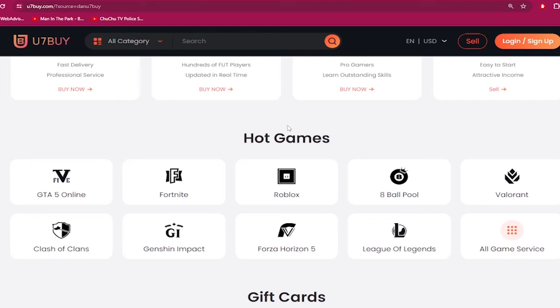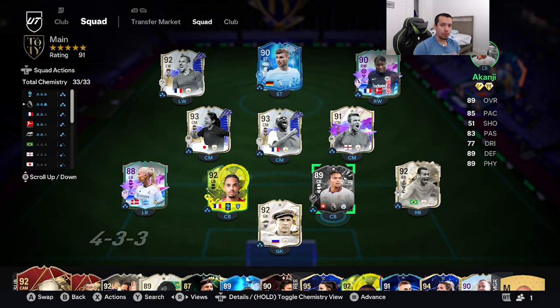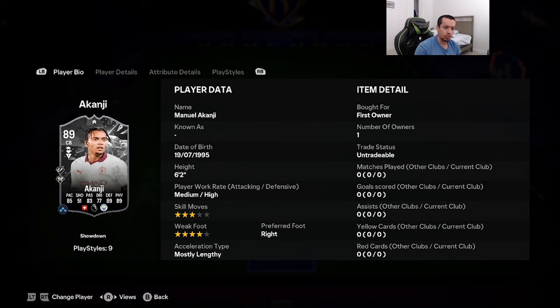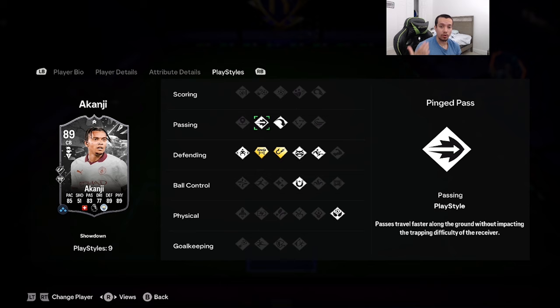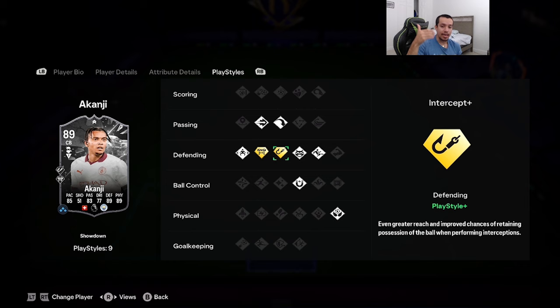Welcome to another video. Today we're going to review the 89 newly released SBC Showdown Akanji. We're looking at 6'2 height, medium-high work rates, three-star skill moves, four-star weak foot with right foot. Acceleration type is mostly lengthy: 85 pace, 83 passing, 77 dribbling, 89 defending, 89 physicality. Play styles include ping pass on basic, along with long ball pass, anticipate, slide tackle, first touch, aerial, and jockey all on basic.